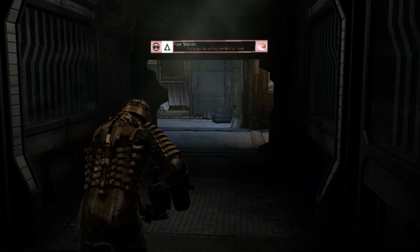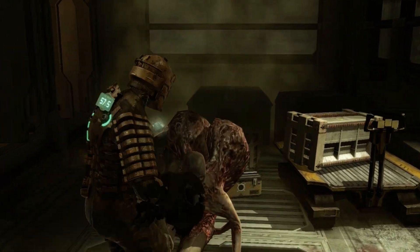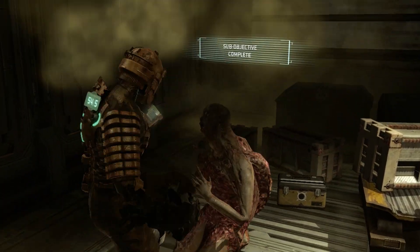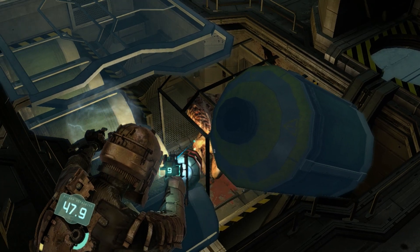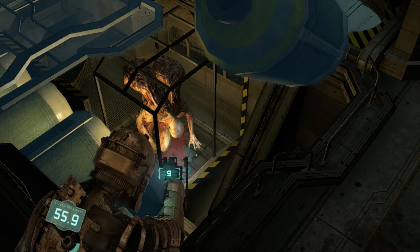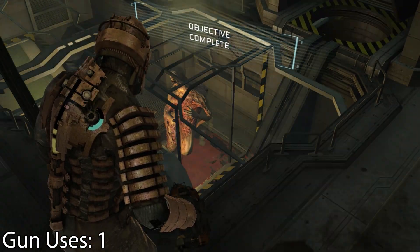As we continued to navigate our way through the ship, more enemies would show up, like the Weezers and also the Wallman. The Weezers were easy since they can't fight back. However, this one was practically invincible — I even nuked this guy and nothing happened. So unfortunately, I had to use the Plasma Cutter here. That would be a gun use for me.